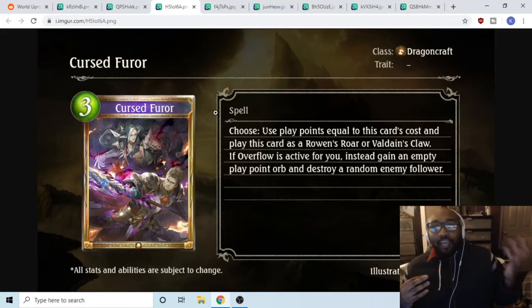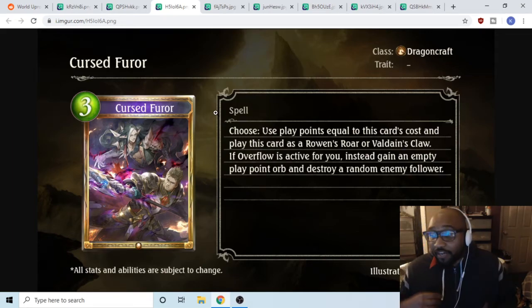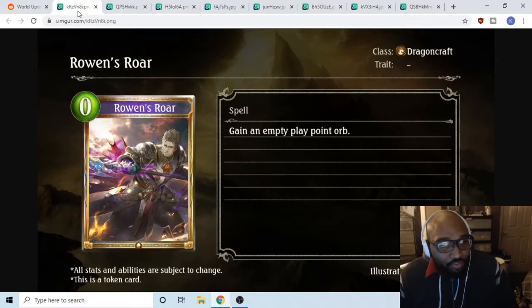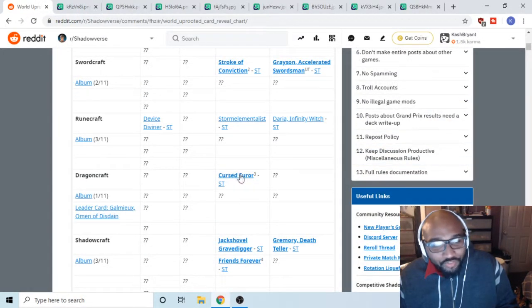You look at your hand, look at the board state, and decide: ramping's good here or I need to kill this minion that's really big. Even if it's turn ten and you already have ten play orbs, three to kill a random enemy follower is still insane. I think you just add that card in no matter what. Dragoncraft definitely got blessed with this one.